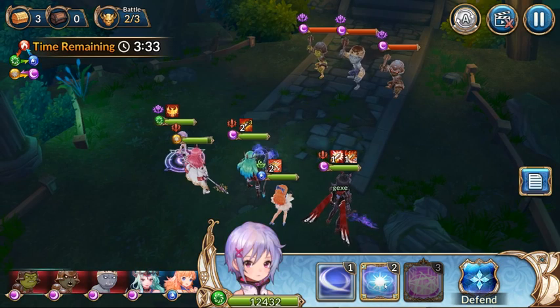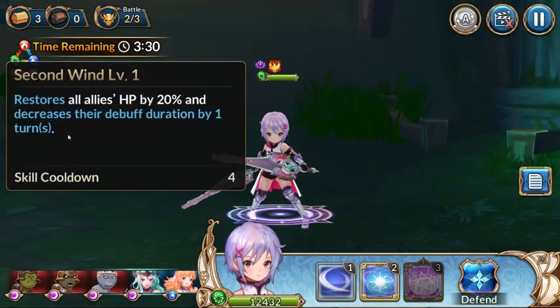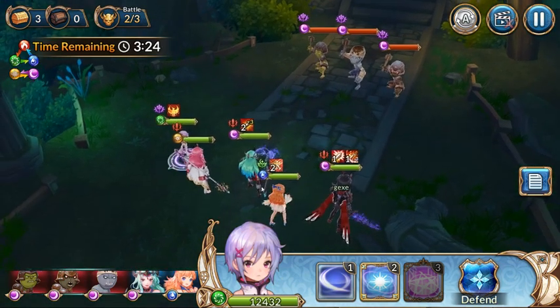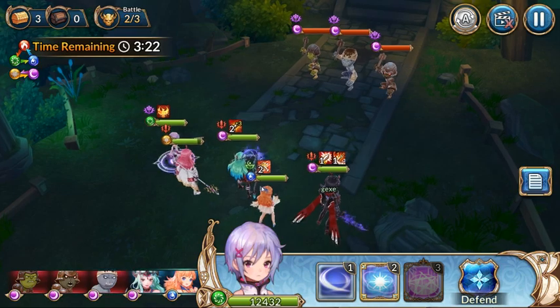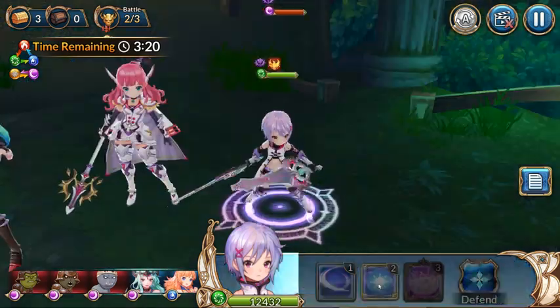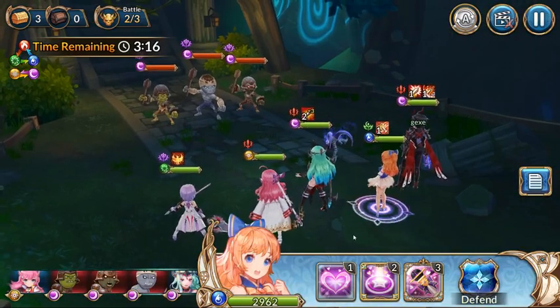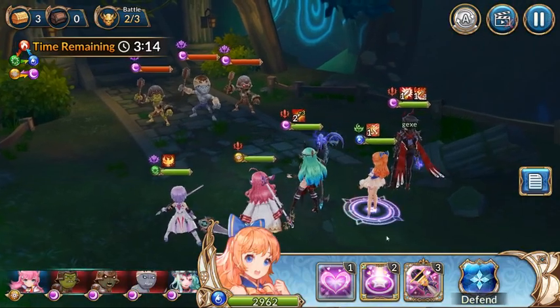Now that we got that out of the way — her second ability restores all allies' HP by 20% and decreases their debuff duration by one turn. It heals your whole team. My team doesn't really need healing right now but I'll go ahead and do it for the sake of the video. It heals everybody for a pretty good amount and I still get my passive heal off.